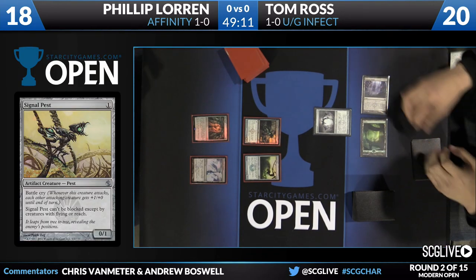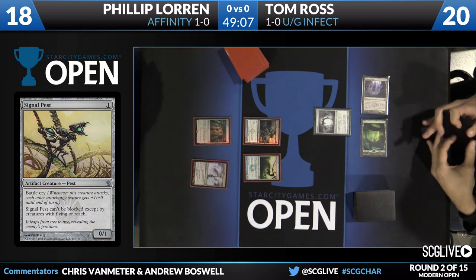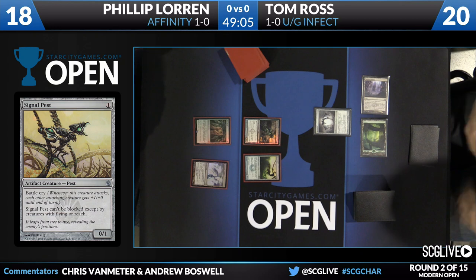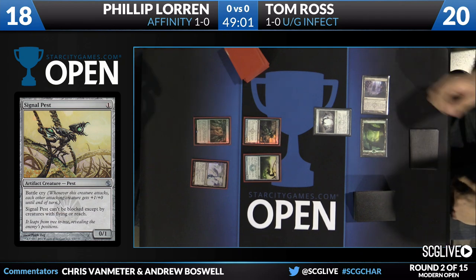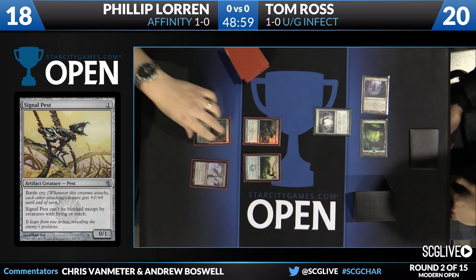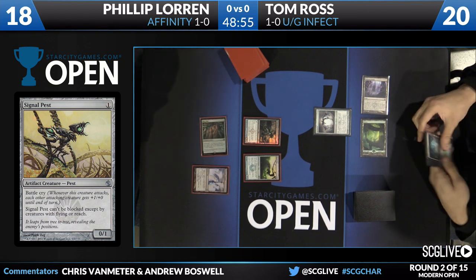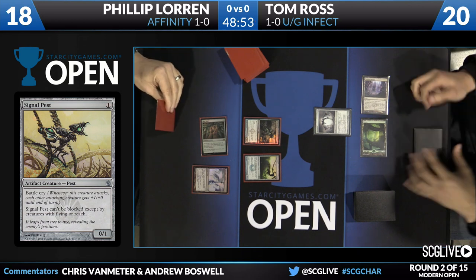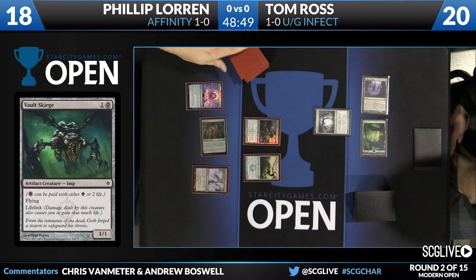Tom is just going to go with a Forest and a Spellskite. It's very good that Affinity has these flying creatures against Tom, since it's going to shut off his ability to take advantage of a limited number of blockers with his Ink Moth Nexus. But Spellskite is going to give him some game against Affinity because it stops the modular ability on Arcbound Ravager — you're able to redirect it to your Spellskite. Super relevant.